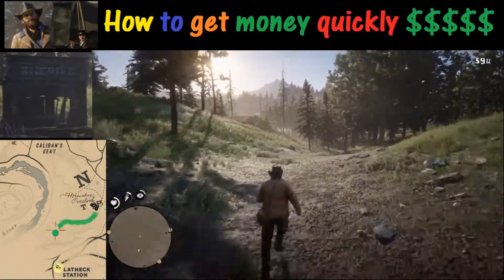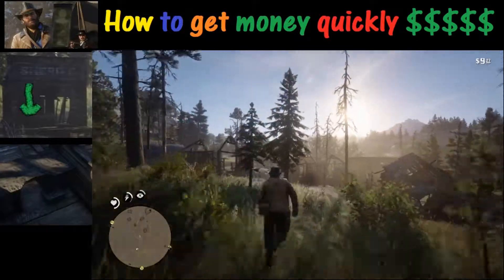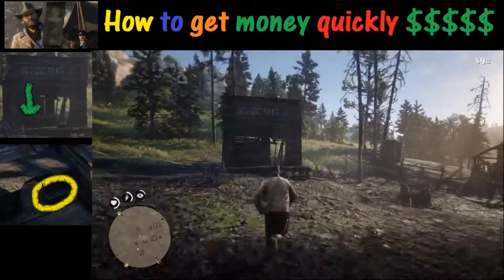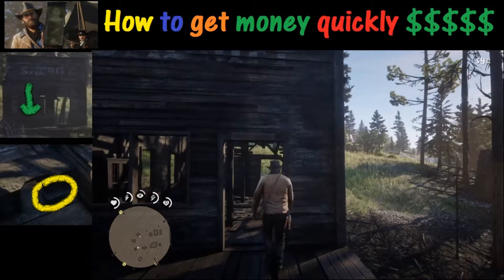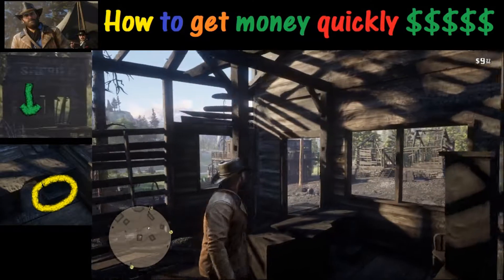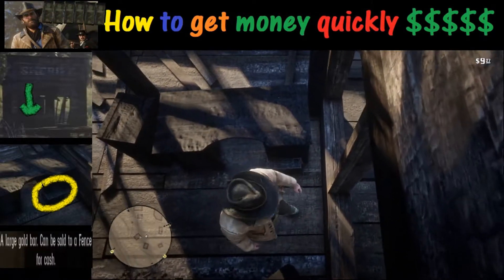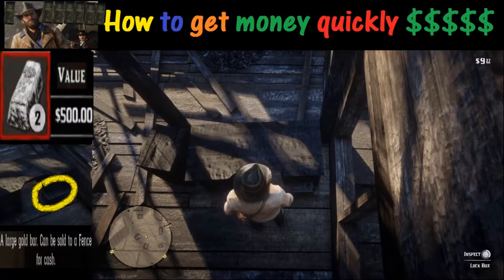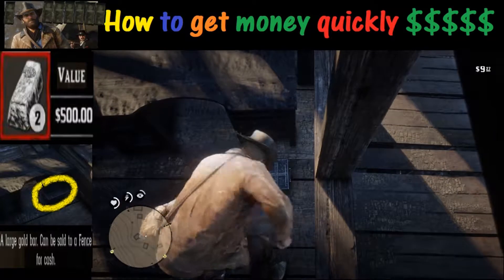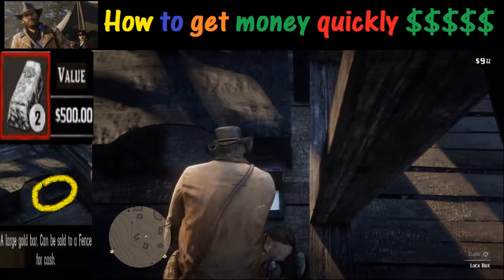If you go down below you'll notice there is a sheriff's office — or there used to be a sheriff's office. When you get inside that burned out building you'll notice there is a chest. Inside of that chest is a gold bar. This gold bar can be sold for $500. Okay, but that's only $500 — where's the get money quickly part?